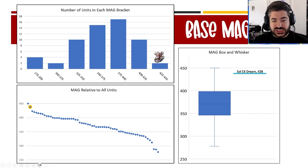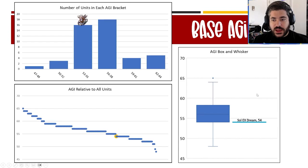For base magic, Soul is in the top tier — only him and Heaven's Blade in that 425 to 450 base magic range, some of the highest in the game. He's near setting the bar for total base magic, a very strong point. For base agility, he's basically in the middle, with a lot of characters in the 53 to 58 range. He's not very far off — a little on the lower side.